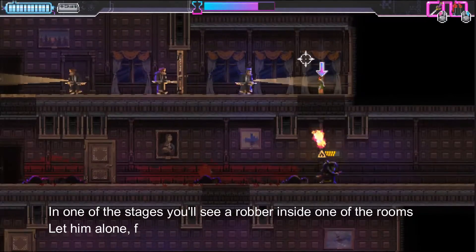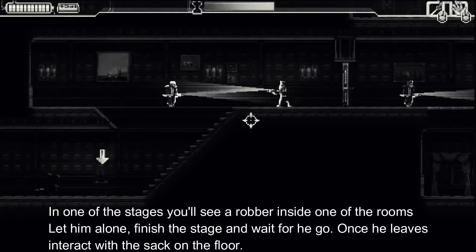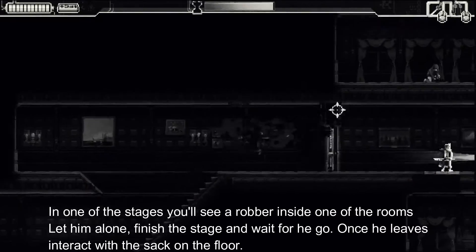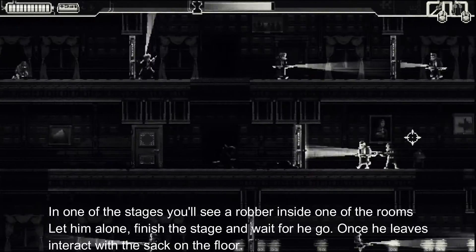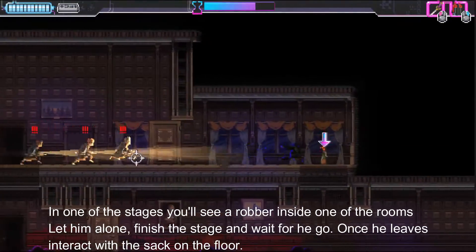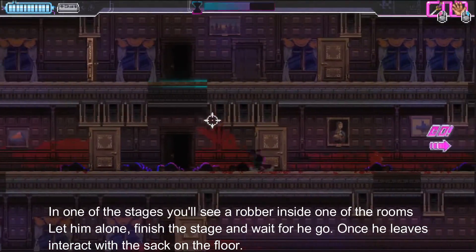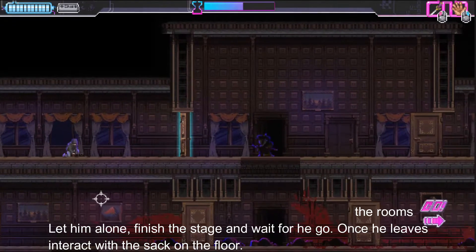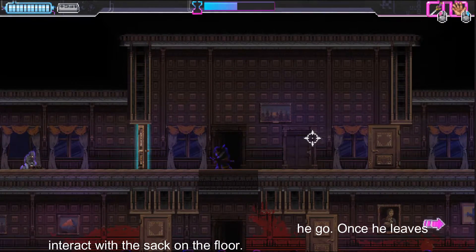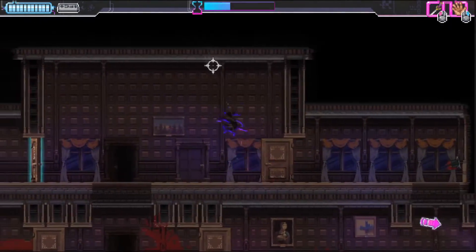Clear the stage and near the time, stop the time. Near the time finish, he will get out. Enter the room and interact with the floor where he's standing. There we're gonna find the Fenix Key and that's it.